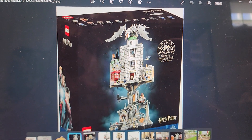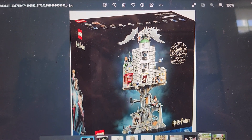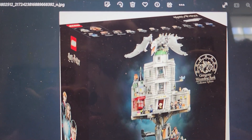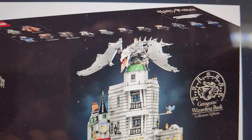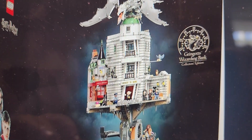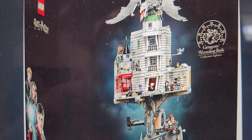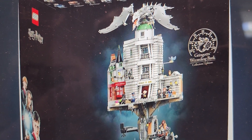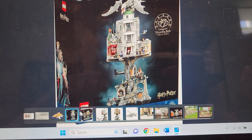Here is Gringotts. You've got the Hungarian Horntail, you've got the bank itself — you can see how it's kind of a crooked build, which I'm interested to see how they did that. And then you've got the mine underneath.